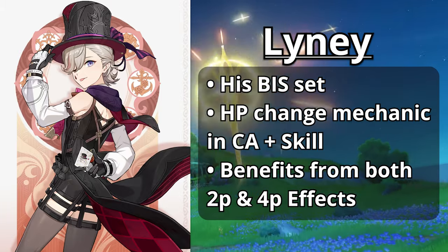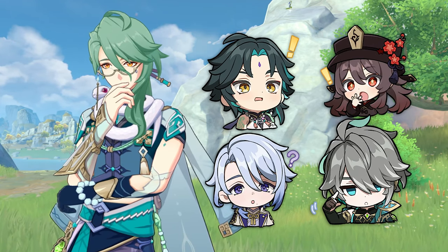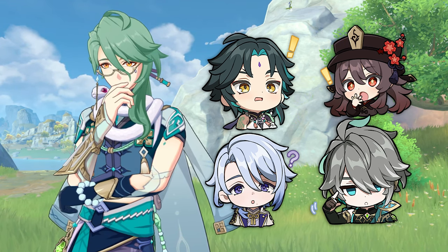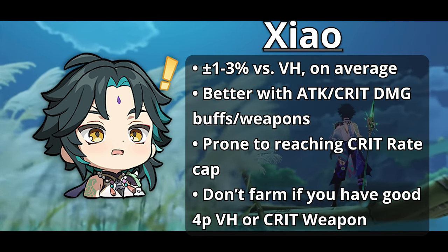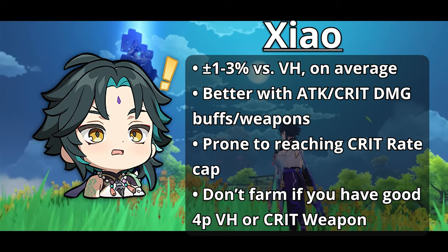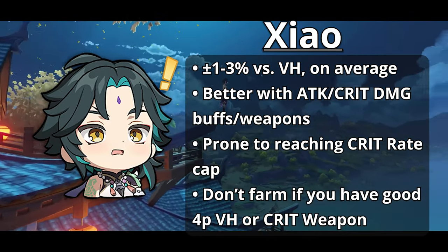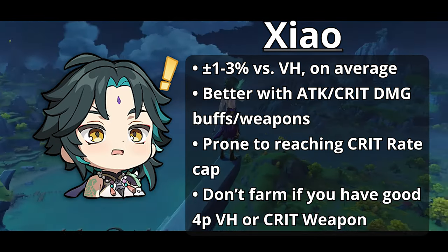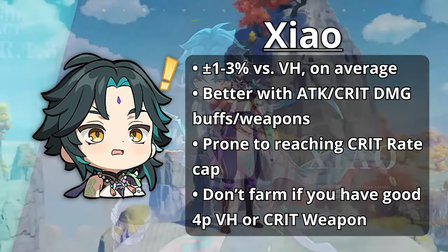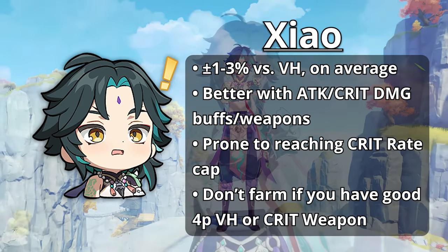Lainey is unfortunately the only character who benefits greatly from this set. Characters like Zhao, Hu Tao, Ayato, Alhaitham, and Beidou can use this set, but performance is only marginally better or worse compared to their best in slots. For Zhao, compared to Vermillion, Marechaussee Hunter performs around 1-3% better or worse overall. Since Zhao ascends with crit rate and his best in slot is a crit rate weapon, it can be easy to have too much crit rate, so it typically performs worse with crit weapons like Primordial Jade Winged Spear or Deathmatch, and better with non-crit stat weapons like Calamity Queller, Vortex Vanquisher, or a crit damage weapon like Staff of Homa.